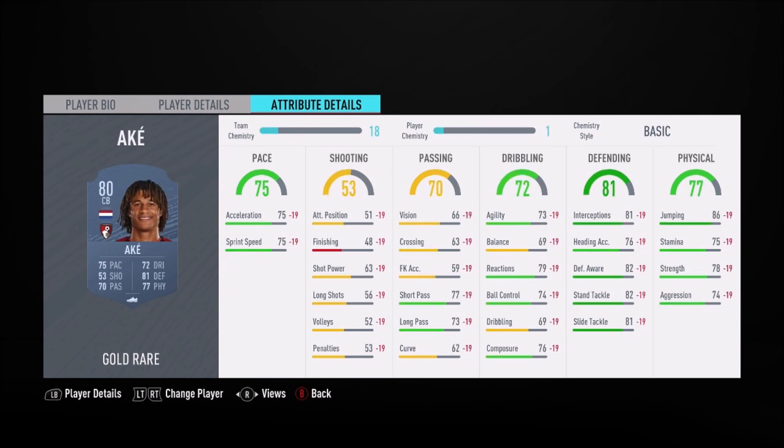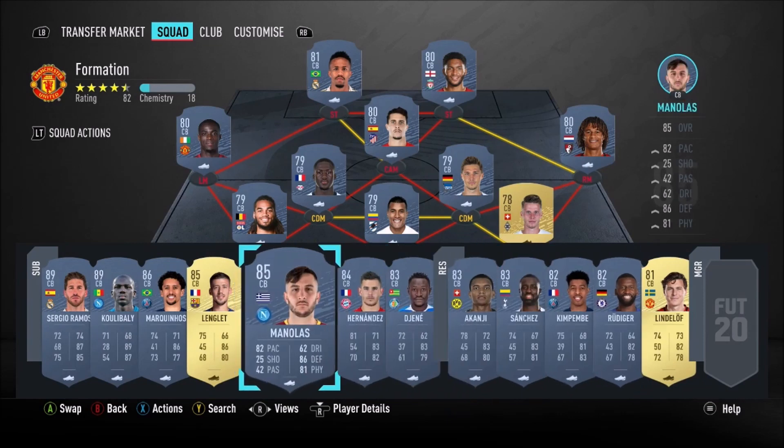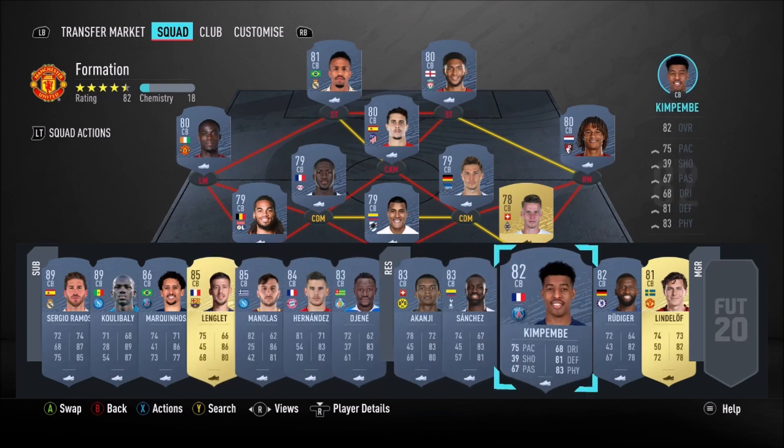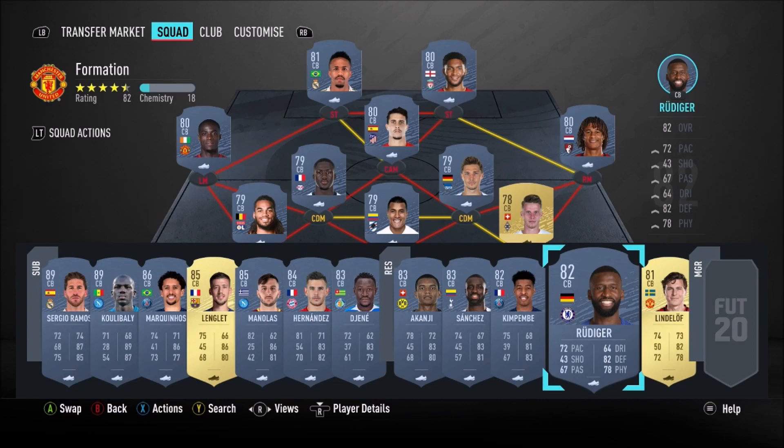Some key stats to look out for: obviously you need decent defensive stats and physicality. If they're going to be on the wide centre backs, they need at least 70-plus pace, preferably 75-ish. Decent reactions would be good too. Canate looks like a pretty good card — he's got good defending stats and pretty high agility and balance for a centre back. Some of these will cost more, like Sergio Ramos, Koulibaly, Hernandez, and Sanchez, but there are cheaper options like Rudiger, Lindelof, and most of the guys on screen. All of these centre backs would work very well for this formation.